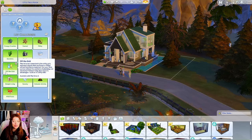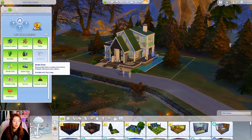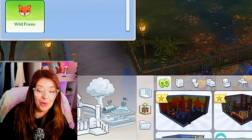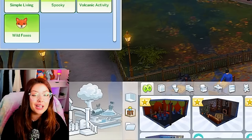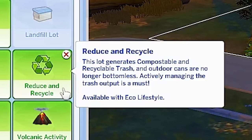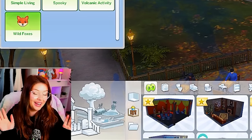Can your Sims survive without the comforts of plumbing and electricity? Thank God for candles in this house. Natural living does have its advantages, such as no utility bills. Then we have the quake zone — occasionally there's a minor tremor here, probably nothing to worry about. This allows earthquakes to happen on my lot, which I've never seen before. I'm quite excited about that. We've got reduce and recycle, which came with Eco Lifestyle.